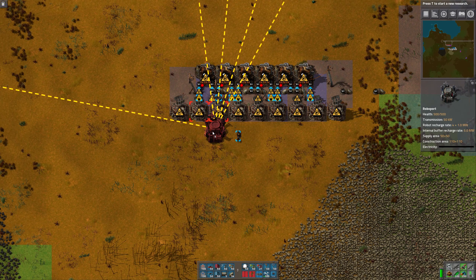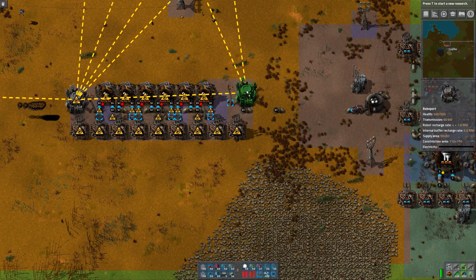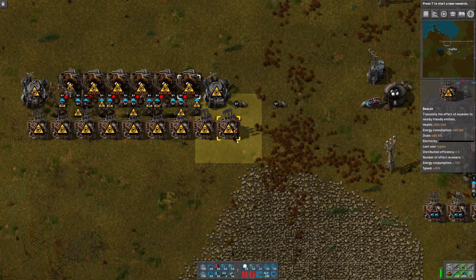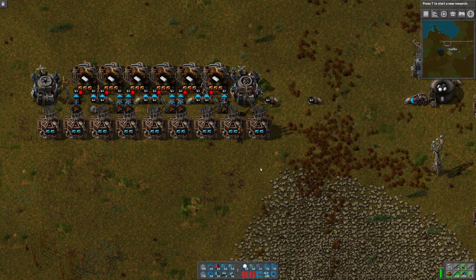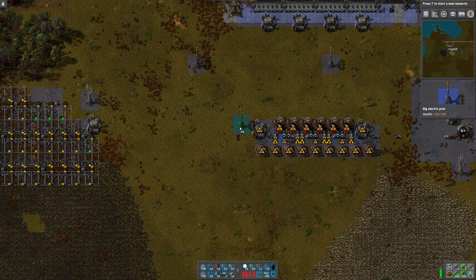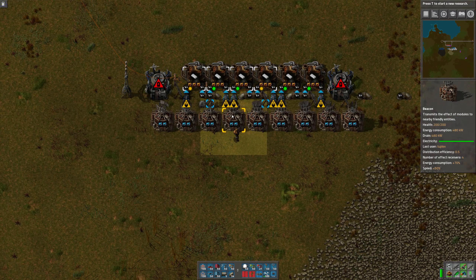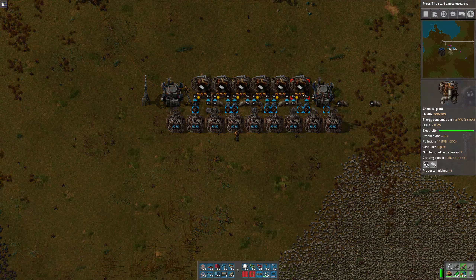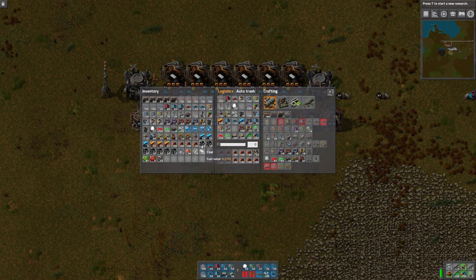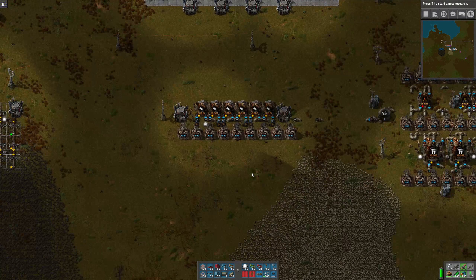That means we're gonna need another RoboPort — put one on each side like this. Then I need to power it. It was waiting for the RoboPorts to charge — I was confused because it was saying those were out of the network.